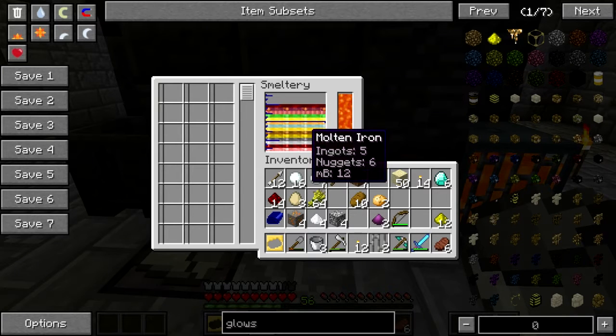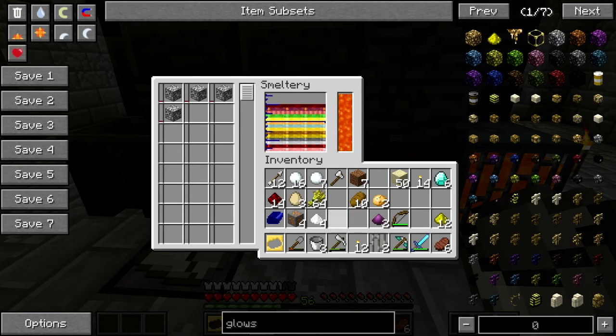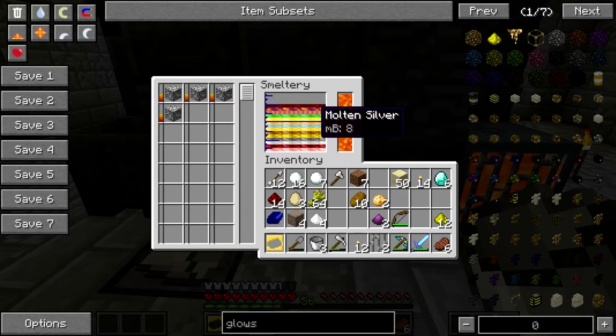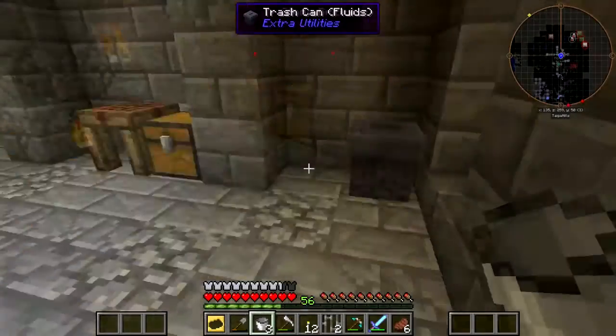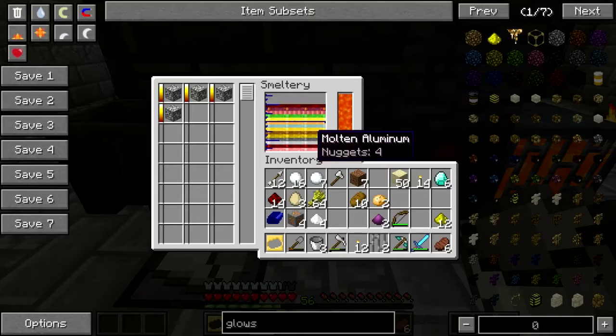That did not do the thing. How are we doing on obsidian? Just throw it all in there. I don't think four nugs is gonna be enough. I need to make a liquid trash can — unless I already... I did. I made the liquid trash can so I can get some of these little dribbles out.